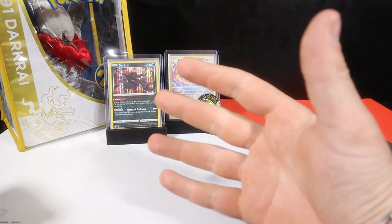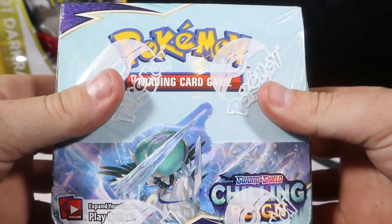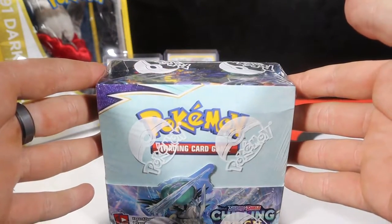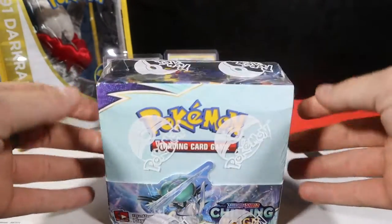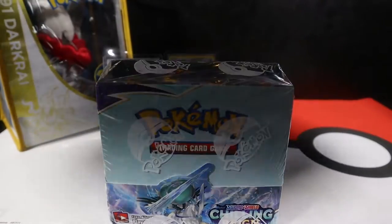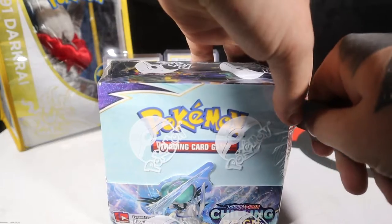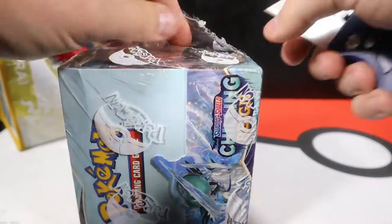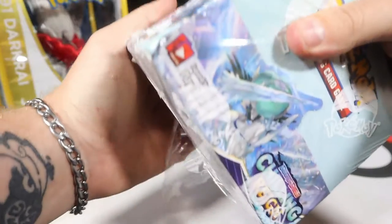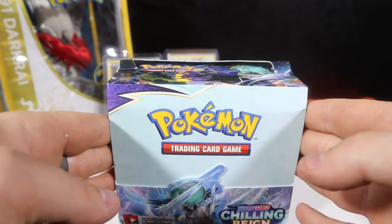But today I want to open up a booster box. This is Chilling Reign. I wasn't really planning on getting this set, but one of my all-time favourites, Moltres, has a Galarian form and I've gone dark hunting today. I'm hoping we can get a fair few darks out of this. There's a Galarian Slowking in here too, and the Urshifu forms. The alternative artwork of Galarian Moltres — I really want to get that card.